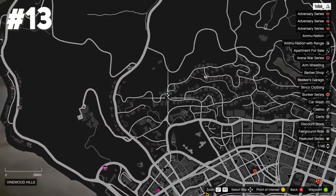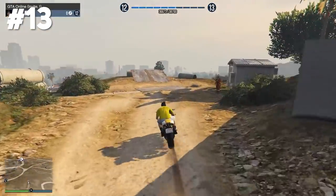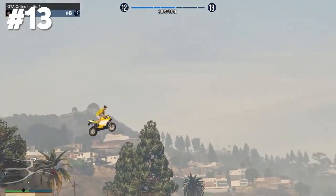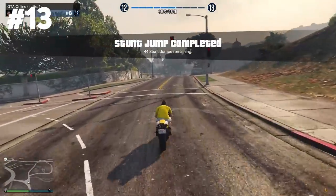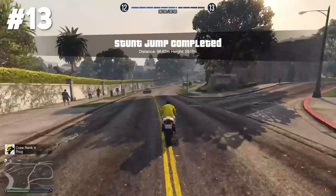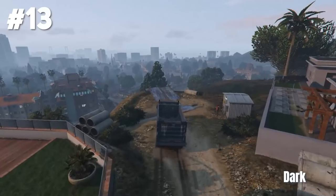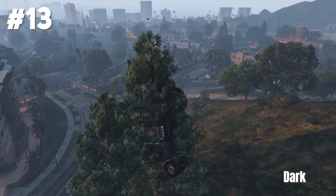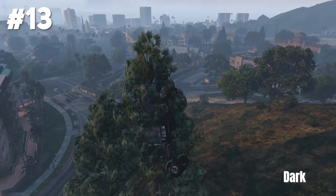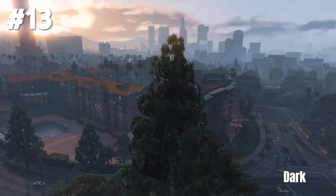Stunt jump number thirteen is at Vinewood Hills. That's also a little bit tricky because you have to survive the landing, so I would recommend using a car for this — but as you can see I could also do it with my Bati 801. The epic version hit by Dark is actually more funny than epic in my opinion. He's just landing inside of the tree. What the hell — creative and cool.